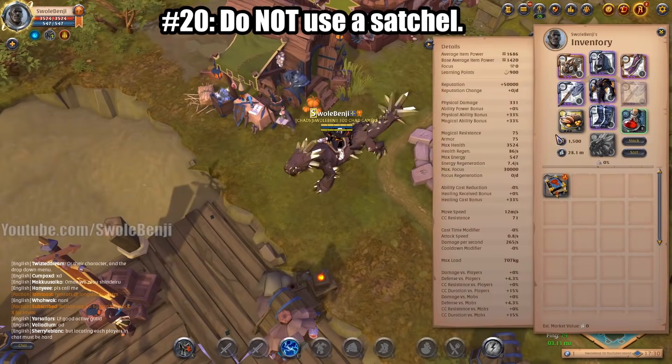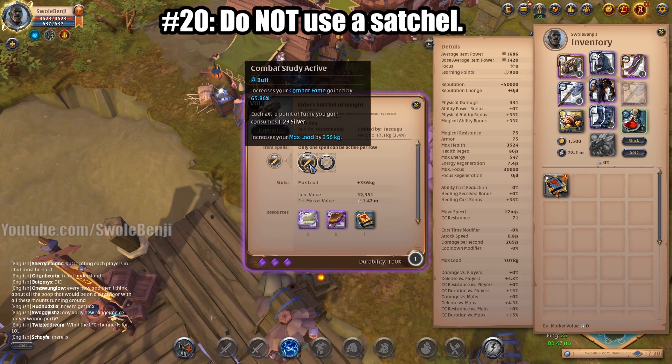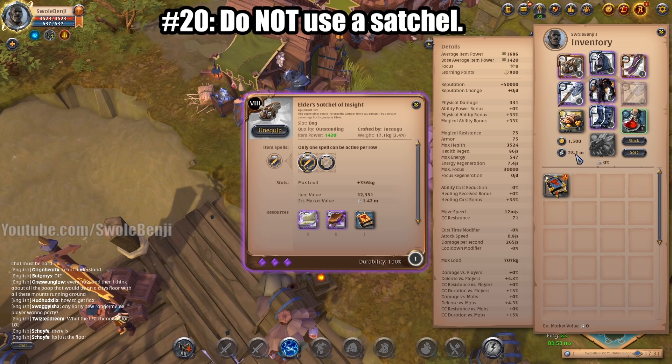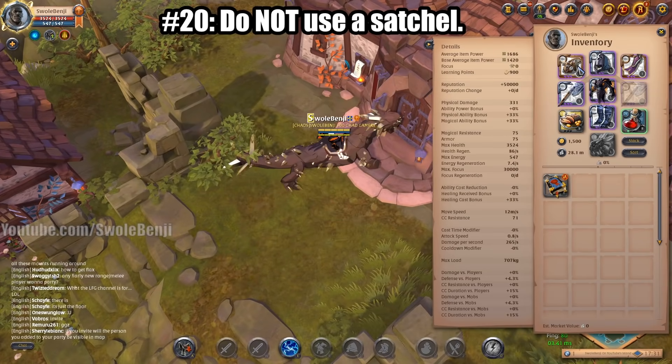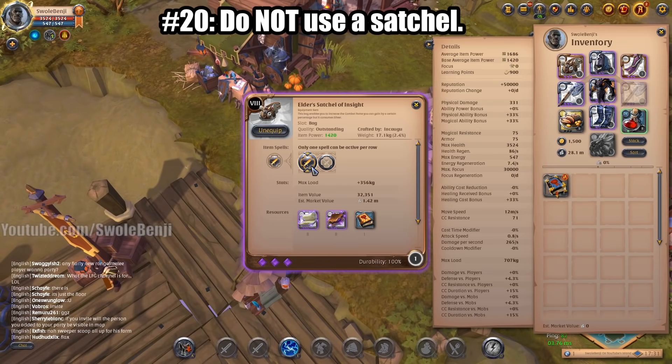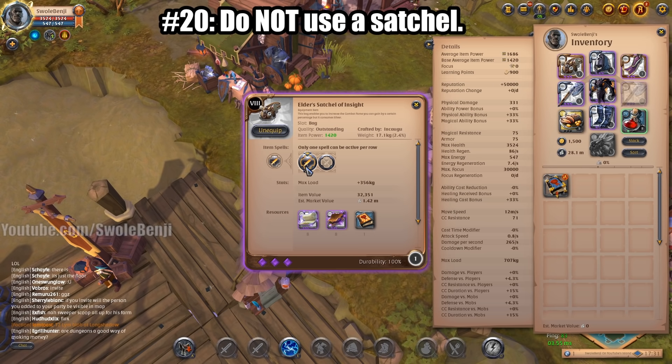Number 20: for newbies, do not use a satchel of insight. It dramatically increases combat fame gained, but it is an extremely huge silver drain. If you watched my videos, you'll note I can spend one to two million silver in 30 minutes to an hour of grinding and not make it back from dungeon loot. As a newbie who is struggling to afford premium and doesn't have high-tier gear or investments, you do not want to use a satchel — it is a trap. Use a regular bag.